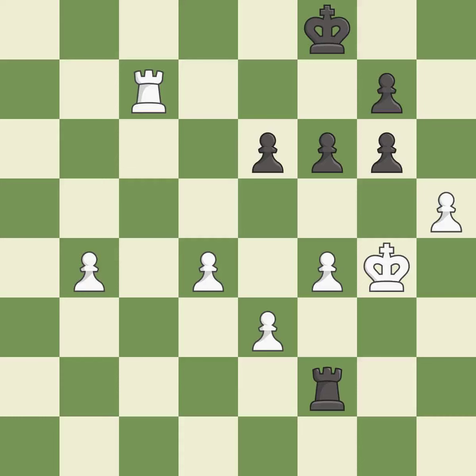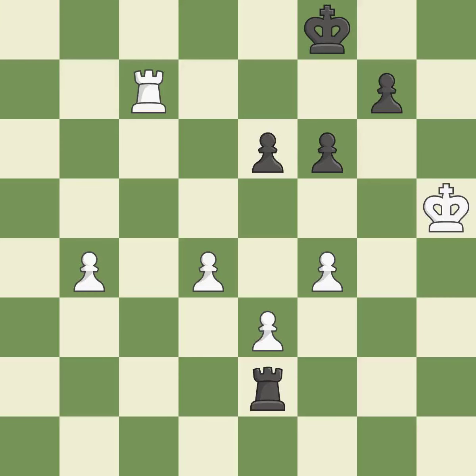That's an unfortunate error — it is a mistake. This maintains the balance in material with a good trade — it is best. Recaptures — it is best. This overlooks an opportunity to use a rook to counter a passed pawn. This permits the opponent to push a passed pawn towards promotion — it is a mistake.